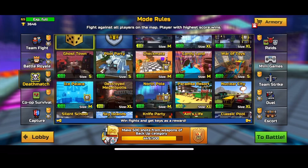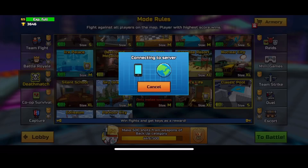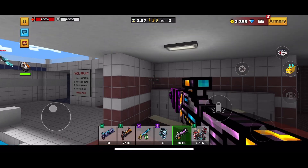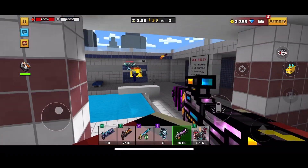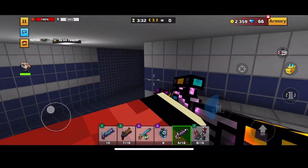Camelot got removed — they actually removed Camelot, I can't believe that. So we'll go for classic pool because it's a classic weapon. Actually, Hamlet's a good map though, let's try it out.